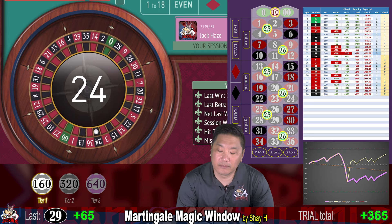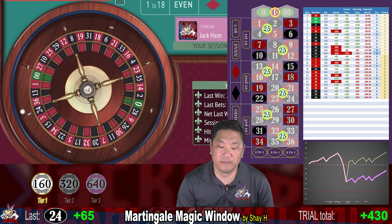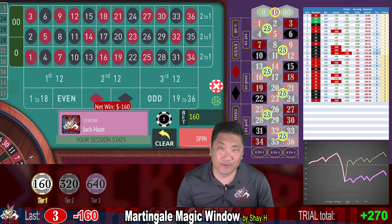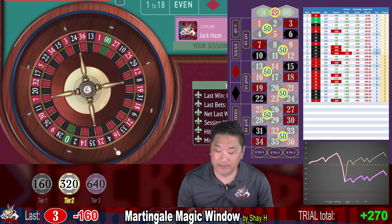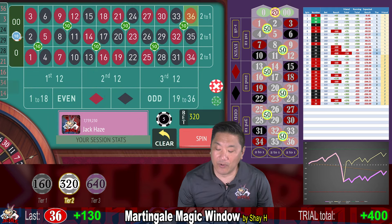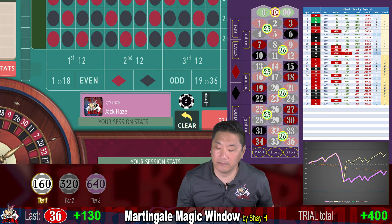24 — a win. Three — that's a whack, minus $160. We're currently up $270; we were up $430 before that. Now we double the Martingale. 36 — that's a win and a recovery. We are up $400 and reset to step one.